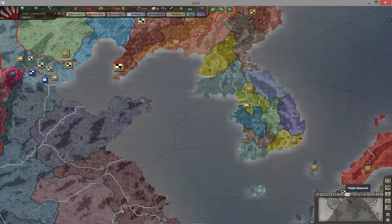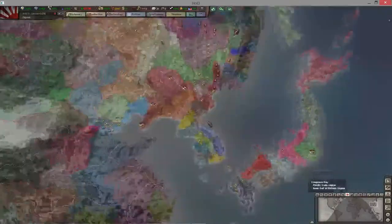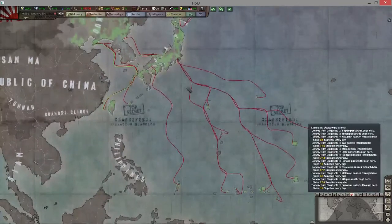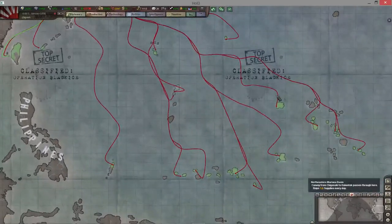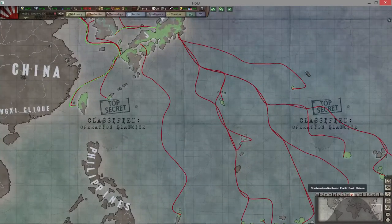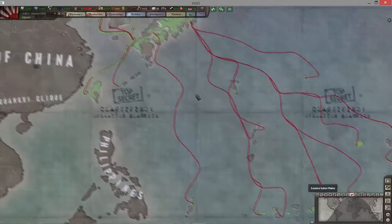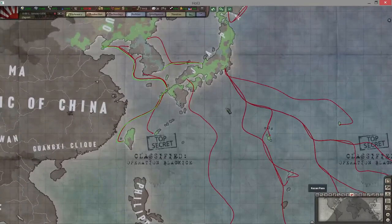Supply routes are really important, especially for Japan once you get to the mid game. This will tell you your supply routes — notice here, Tokyo is sending supplies to all these islands. So if I'm the US, I'm going to want to send in cruisers, destroyers, and submarines to hit those supply routes. As Japan, I'm obviously going to want to make sure these routes are secure. You can set up your own trade or supply routes, which I'll explain later. If you're the Brits, Japanese, or later game the US, you really want to keep tabs on this because it can drastically affect whether your troops are getting fed, which in turn affects their attrition rates.